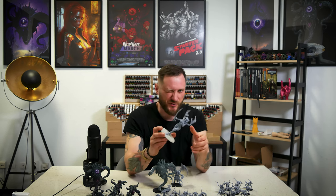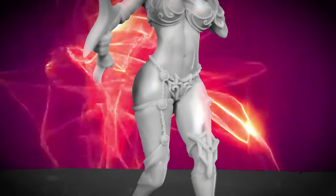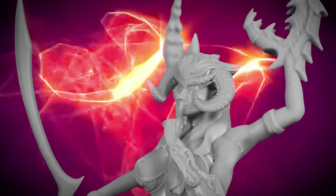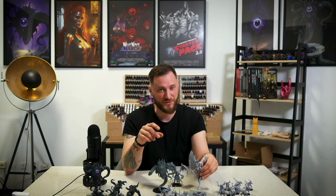Over here we have the Mysterious Mistress, a big demonette model with two aggressive claws and a big sword. She's telling you to be quiet because she doesn't want you to reveal her secrets.